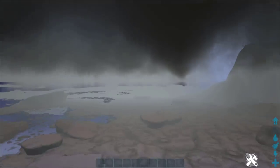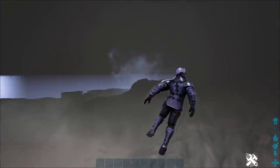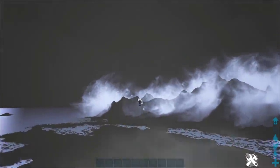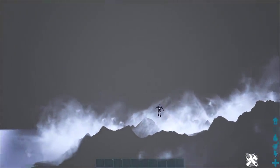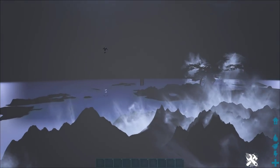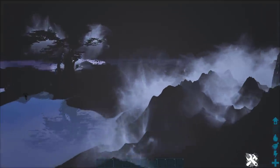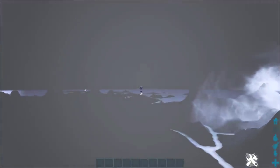The snow biome just seems to go on and on — very spooky. This is the snowy biome side of things. We're going to shoot ourselves across, past the big tree. I think we're going this way of the tree, past the snow biome, and back into the redwood.